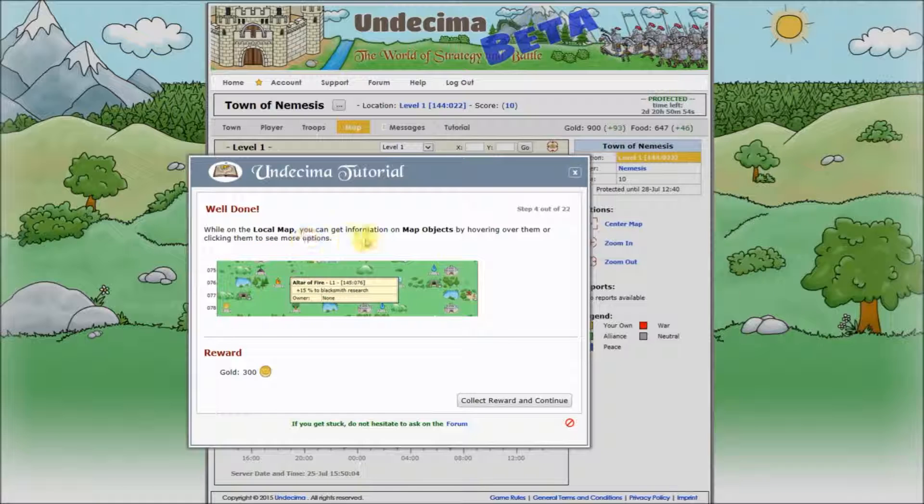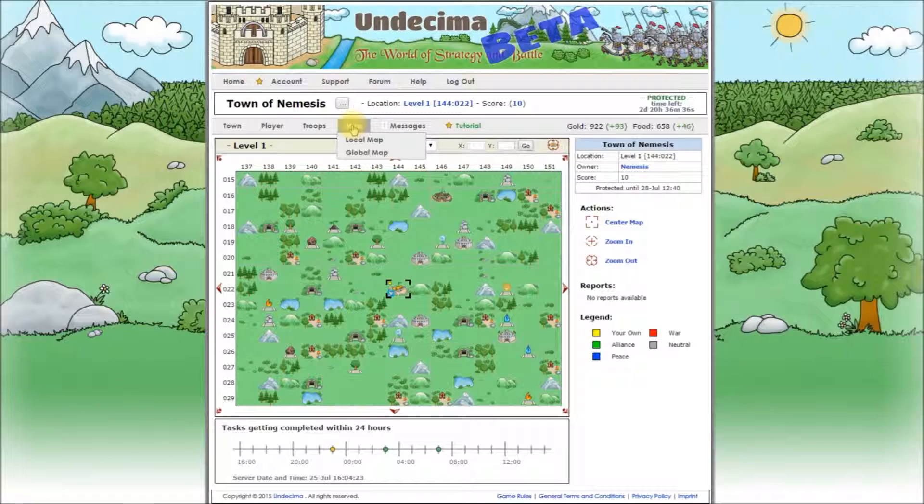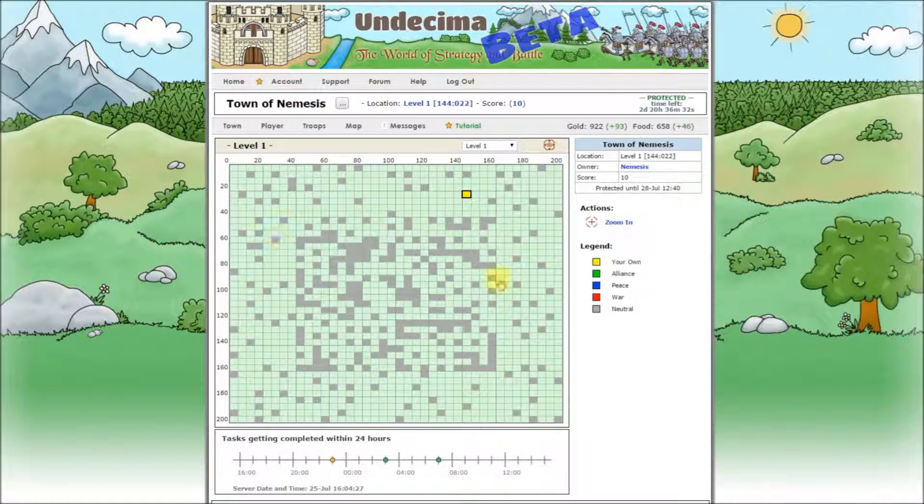While on the local map, you can get information on map objects by hovering over them or clicking them to see more options. Before we continue, let's have a look at the global map. Here you can see all players on your level. And as we just started, this is level 1, and that's why we didn't see any towns of other players. There are a total of 11 levels, and you can switch between them just by selecting the level in this drop-down box.